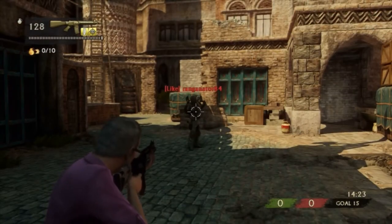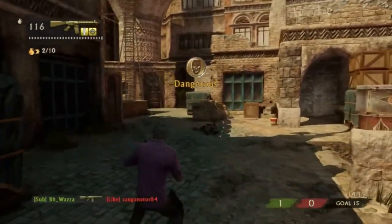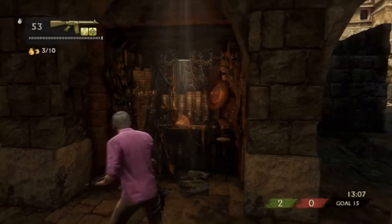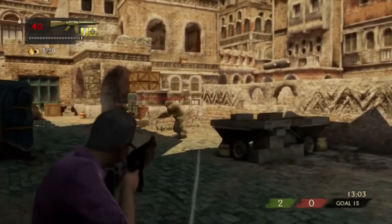What is up guys, BHWiser here and welcome to another series of mine called Uncharted 3 Tips. The first tip we'll be learning is winning close quarter battles, and the best way to do that is by moving left and right while you are aiming.